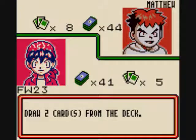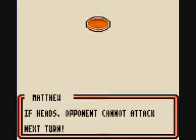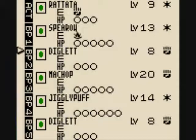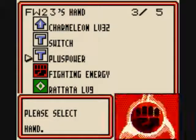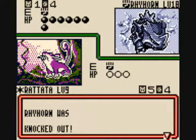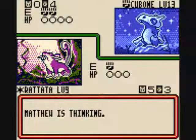Bill draws him two cards. Fighting Energy on his Cubone. He's gonna try to Leer again — nope, fails. So I'll take care of Rhyhorn this turn. I'll put a Fighting Energy on my Diglett. Let's use Fight! And he's only got his Cubone left. He doesn't have anything else on his bench, so if I can take out Cubone, I win.